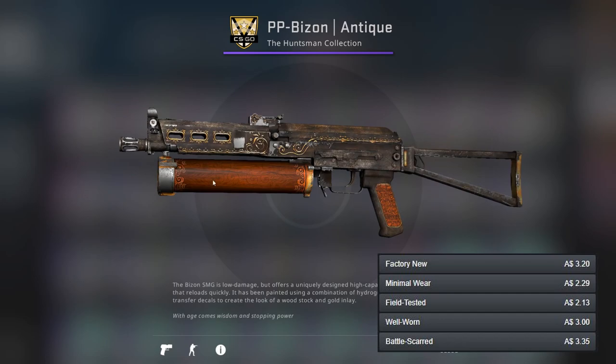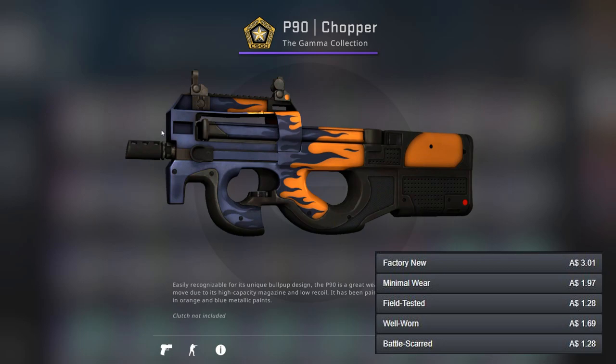For the PP-Bizon there's only one option and you're looking at it — it's the Antique. It could even be argued that it's brown rather than orange, and looking at it now it most definitely is brown, but brown's pretty close to orange so you take what you can get sometimes.